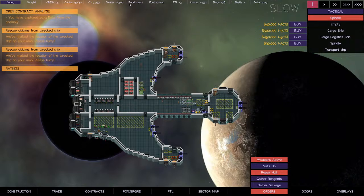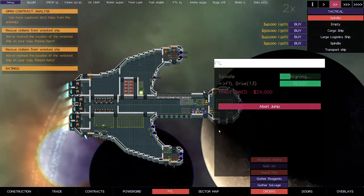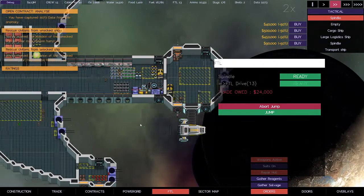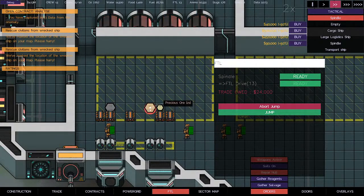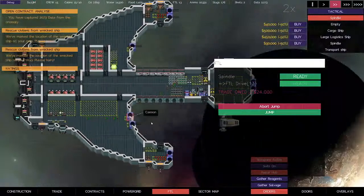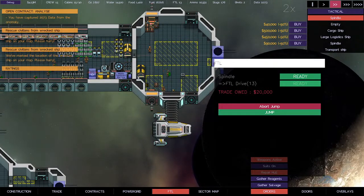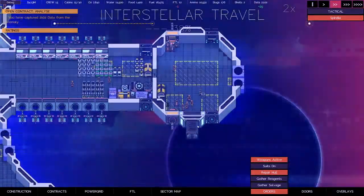FTL 13. Fuel is still good, food and water is good, oxygen is very good. We are go for go, once that trade comes in. We'll take our supplies off. Then move the cargo from the back of the ship. We have enough precious ore to smelt that into one item — we'll see what that turns into. Boom — don't even wait, just jump.